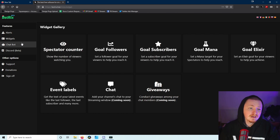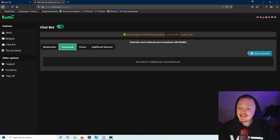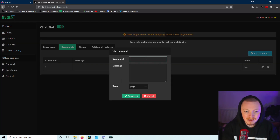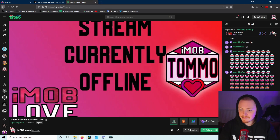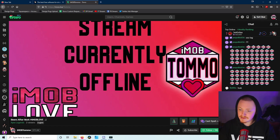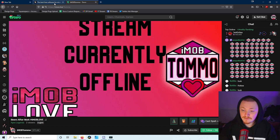Moving on, there is a chat bot as well. You can set up capital protection, link protection which will automatically delete links since Trovo doesn't make them clickable anyway, and emoticon protection - one of my mods loves spamming emotes so this will stop that. You can also add commands - for example, if you create an exclamation mark discord command set to user level, anyone who types it will get the message. I tested it live and BotRix posted it right in chat.